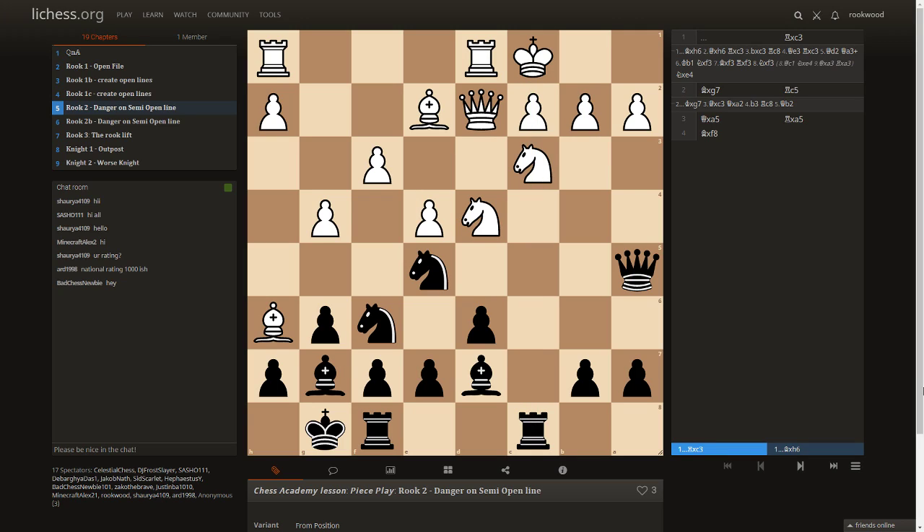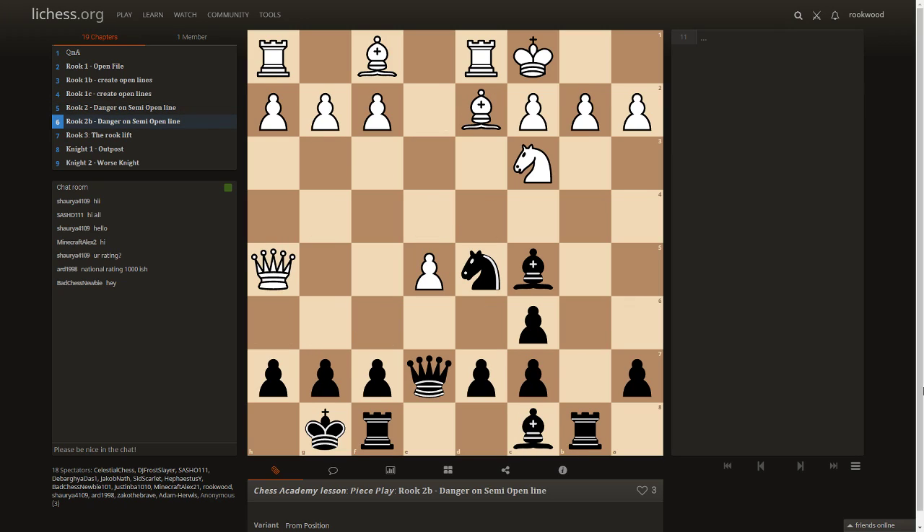We put rooks on semi-open files to create tactical opportunities. Here's another example from one of my own games — what would you do here? Someone suggests rook e8 to pressure the pawn, which makes sense. Another suggests rook b2 — that's interesting, but what's your follow-up? He probably comes back so you can put a rook on the file.